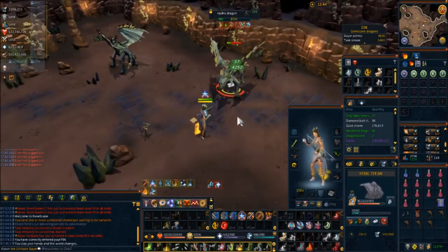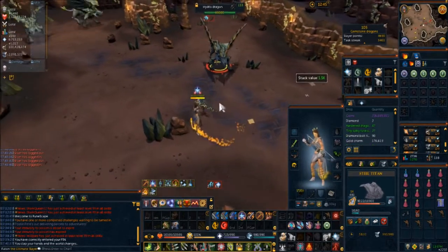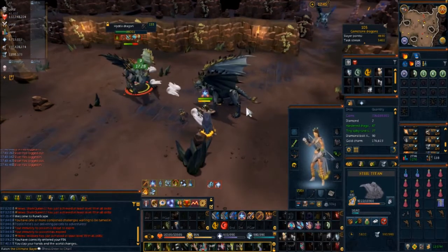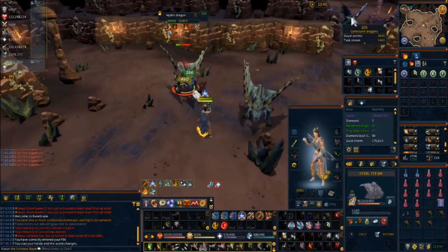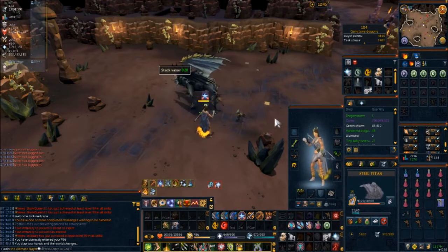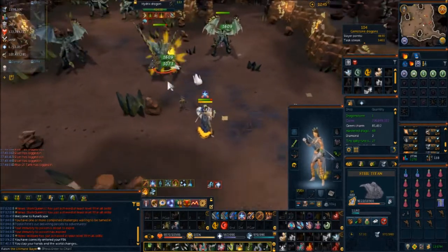Normal dragon clusters do work here. From what we've gathered, the wiki states the dragonstone pieces for a specific piece are roughly 1 in 2,000. As for what each dragon drops: hydrix dragons drop the bulwark, the top, and the halberd. Onyx drops the helmet and legs. Dragonstone drops the boots and gloves.